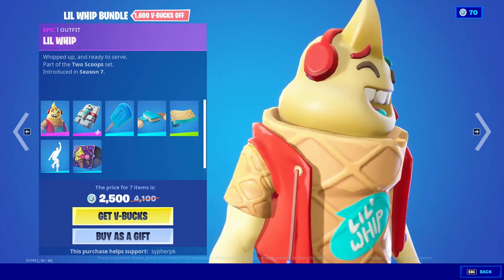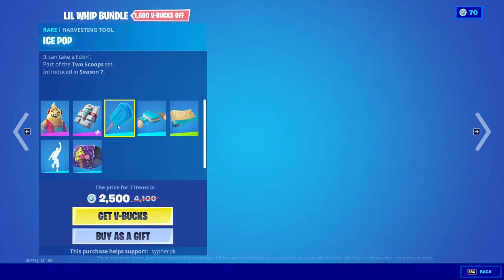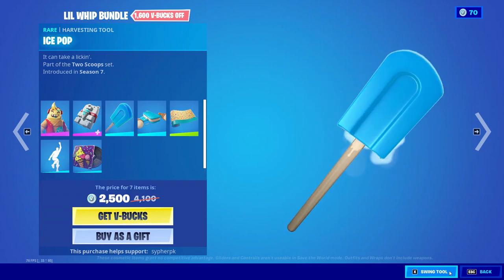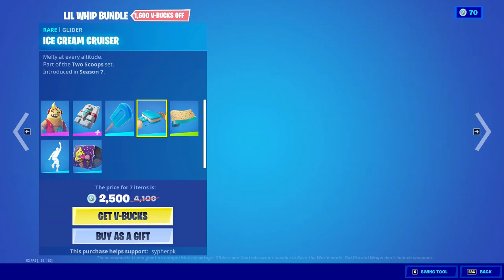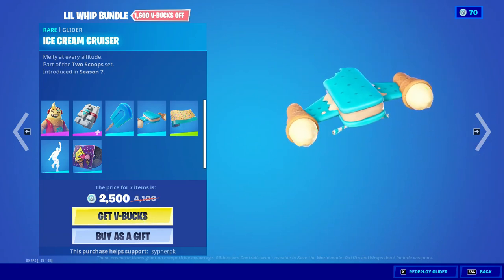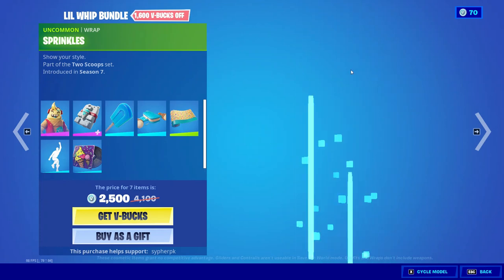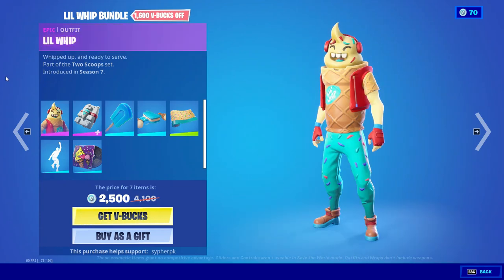So, we got a Lil' Whip Bundle, with a Lil' Whip Skin, with the Backbling Snow Cone, with the Ice Pop Pickaxe, along with an Ice Cream Cruiser Glider, the Sprinkles Wrap, and a new emote called Drippin' Flavor.